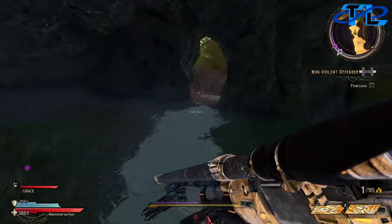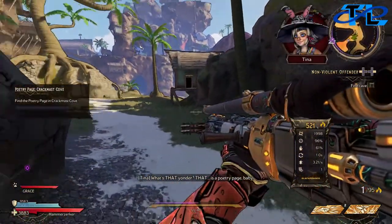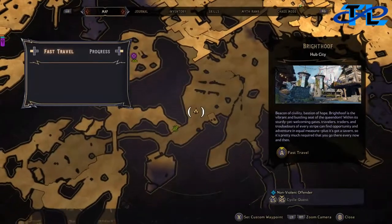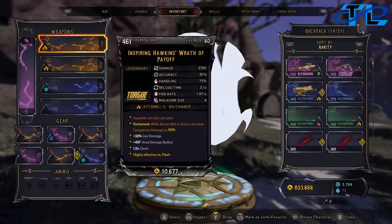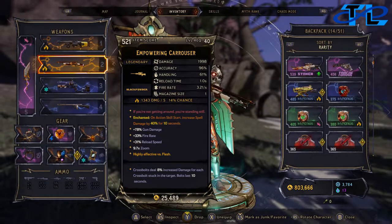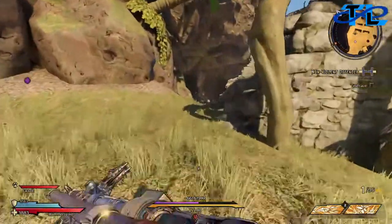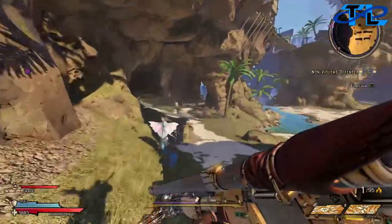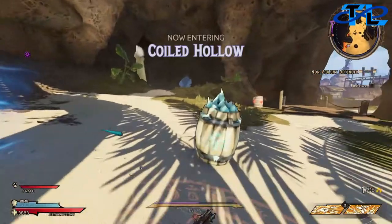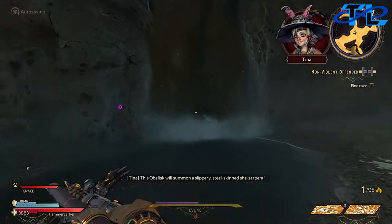I'm gonna try to use this sniper — it's a legendary sniper. Let's see the name... it is the Empowering Carouser. So we're gonna go ahead and try out this sniper, see if we could just literally kill all the enemies with a sniper. Probably not — we'll probably end up switching to our pistol at some point, but I am going to attempt it.